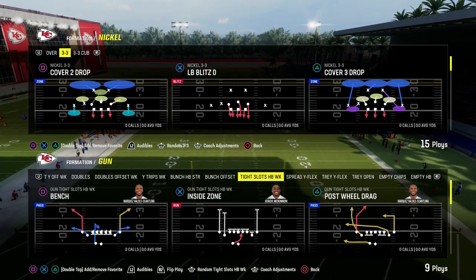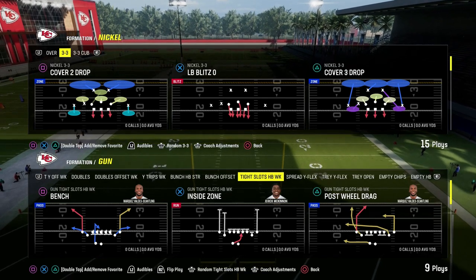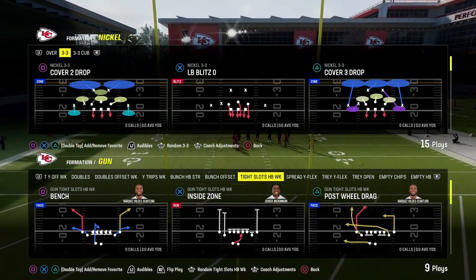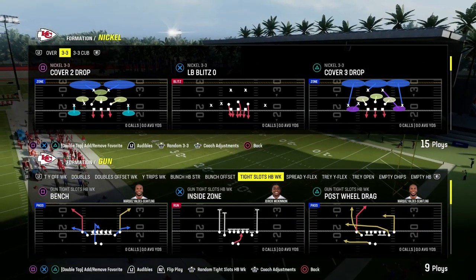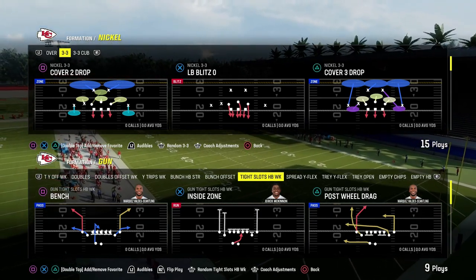I just built the best offense in Madden 24, and you can run it right now. I actually just released my entire Tight Slots Half Back Week offensive e-book over on my Patreon page. For just $10, you can become a Patreon member and get access to all of our offensive and defensive e-books, as well as all of the updates, because this guide we dropped really early in the game.